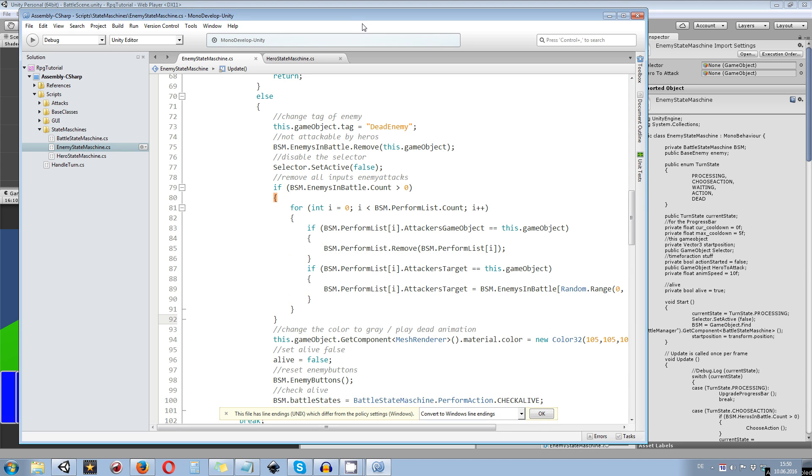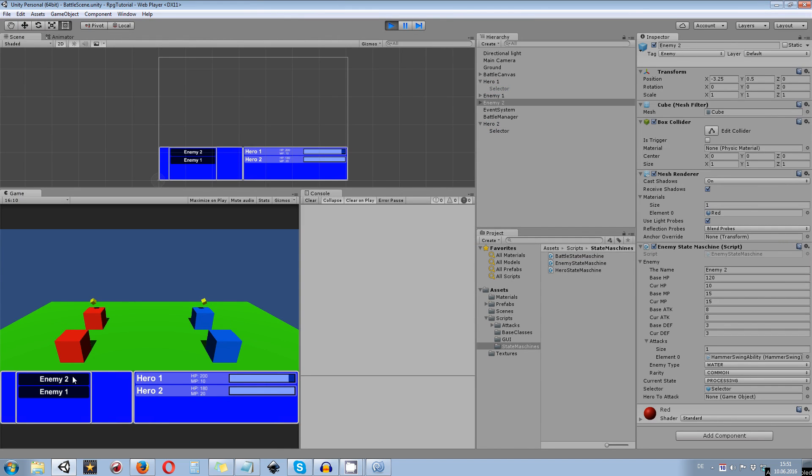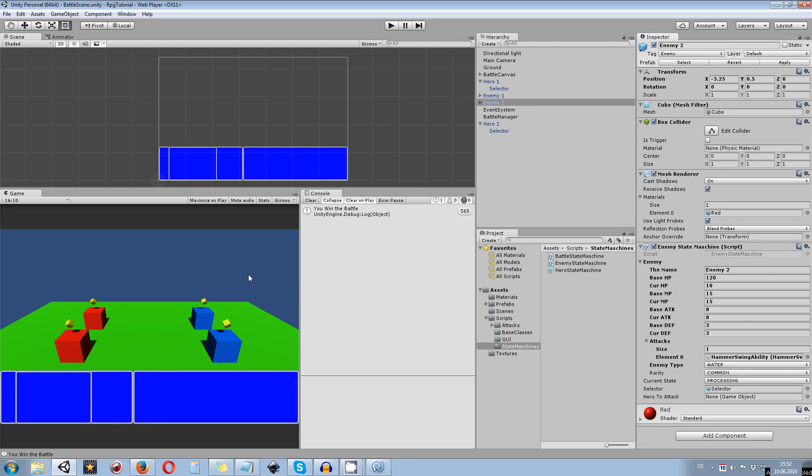That's it for the programming stuff today. Let's recheck if everything is working — we should be able to attack the same enemies with our heroes. I'm going to try to kill enemy two first, and since the second hero targets the same enemy during the input turn, it shouldn't attack a dead enemy afterwards. As you can see, it automatically updated the perform list and attacked the second enemy with no errors.